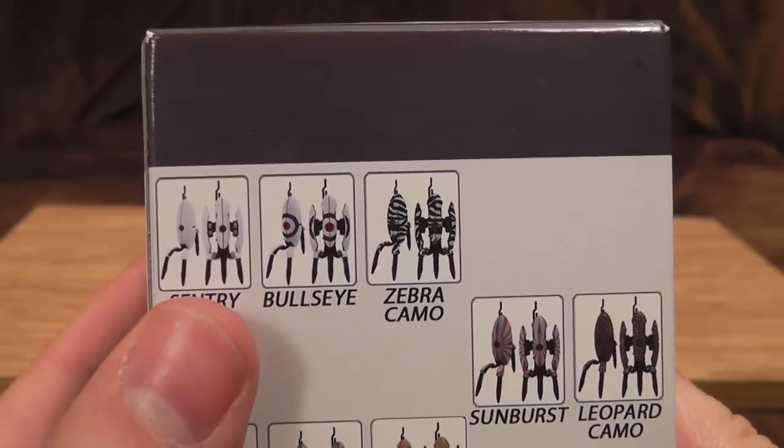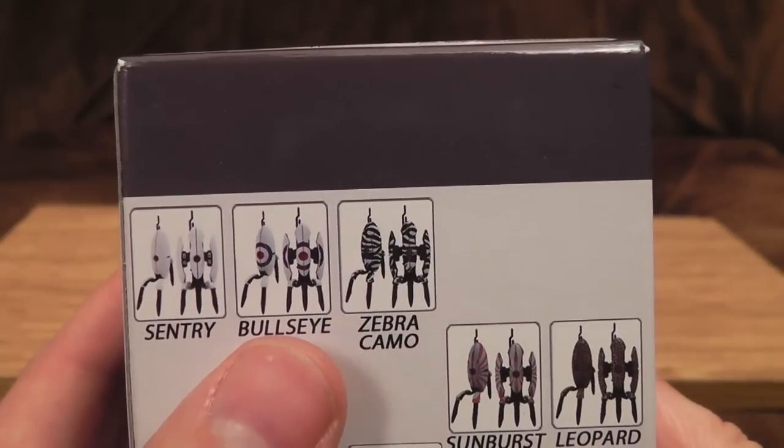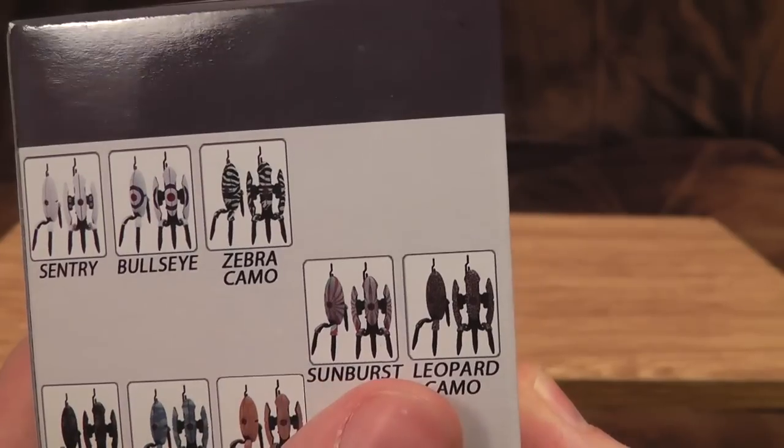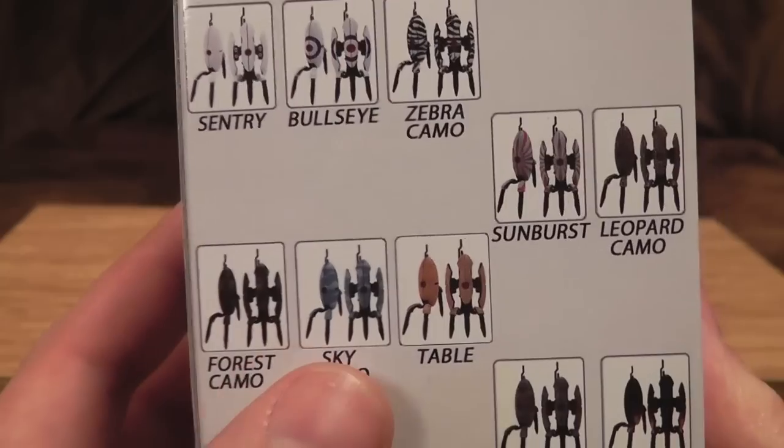Sentry — that's the basic one, I would like one of those. Bullseye — that's alright, I can deal with that. Zebra camo — a bit crappy. Sunburst — that's quite nice. Leopard camo — quite ugly, but does actually appear in the game, if I recall. Forest camo — let's get on that.